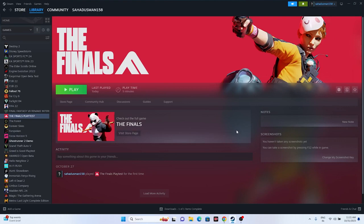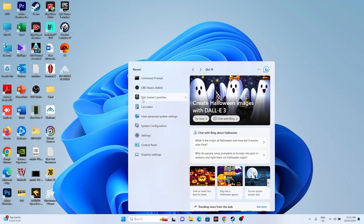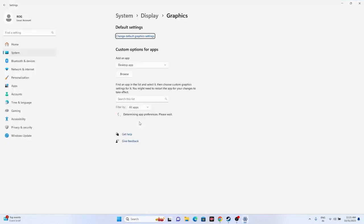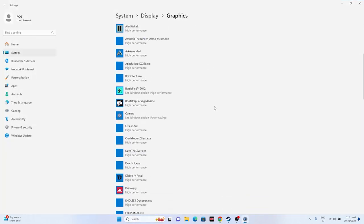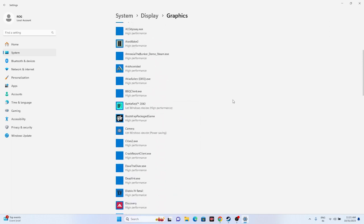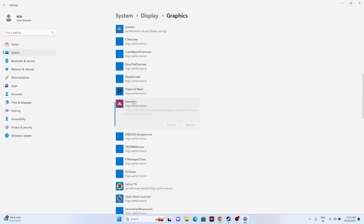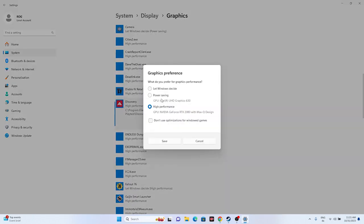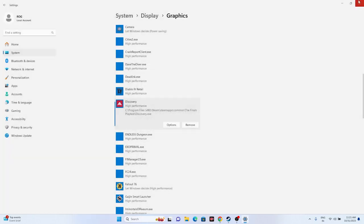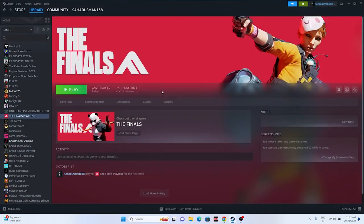Next, run the game on your dedicated graphics card. Search for 'Graphics Settings,' add the game by navigating to its installation folder, click on the game entry, go for Options, and change the setting from 'Let Windows Decide' to 'High Performance.' Save and close, then try launching the game.